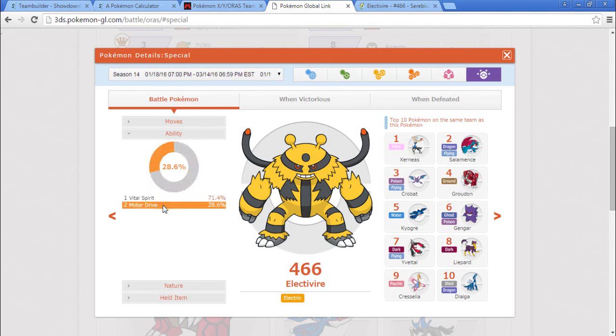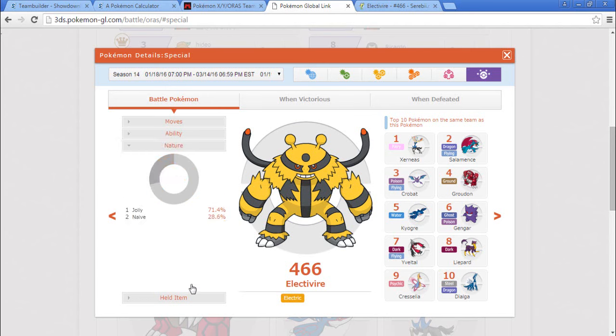Motor Drive is cool but you don't really see a lot of Electric types. There's a few Thunders around and Raichu's kind of got a following right now, so you could use that with Raichu, but I don't much care for it. I think Vital Spirit is going to be so much better. Natures are Jolly and Naive — that's all you're seeing. Naive is making it so you can also be a special attacker.